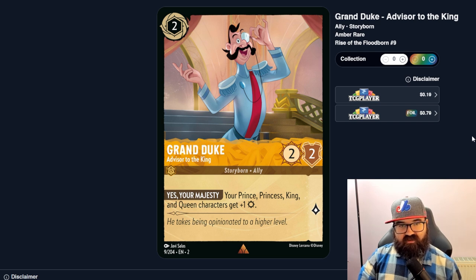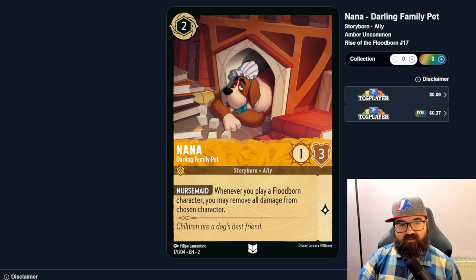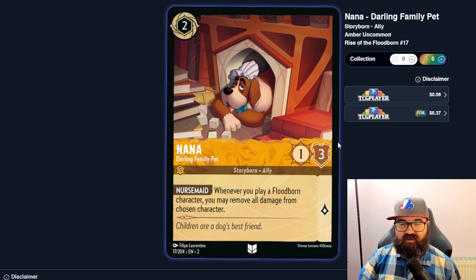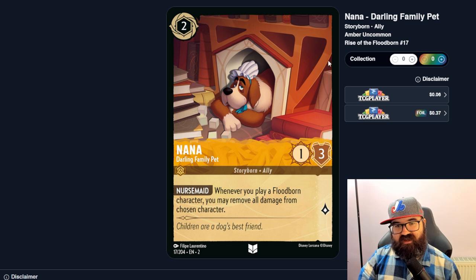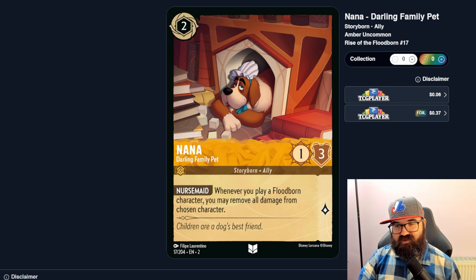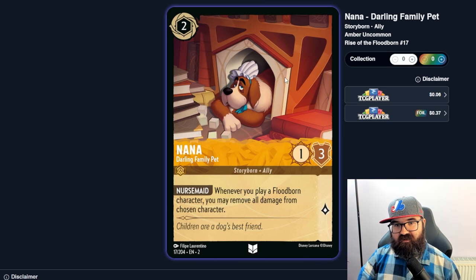Grand Duke, Advisor to the King — your prince, princess, king, and queen characters get one extra strength. Might be okay in a heavy royals deck, but I doubt it gets played. Nana, Darling Family Pet — whenever you play a Floodborn character, remove all damage from a chosen character. That could be really good late game, but you'd need to have Nana on board and then play a Floodborn character to trigger it — very situational, and if the situation doesn't arise it's a dead card.